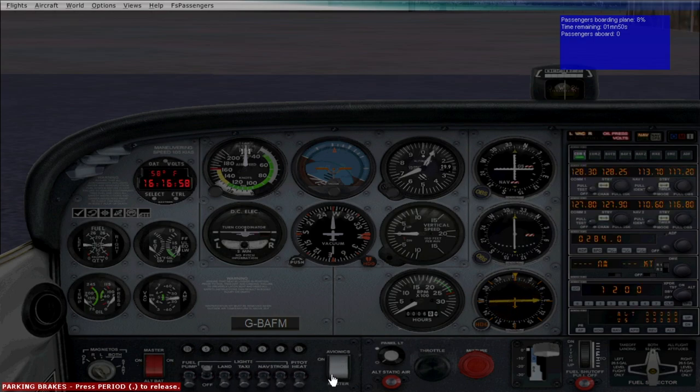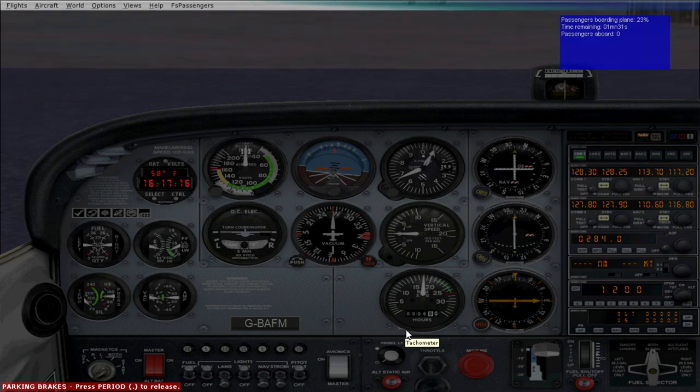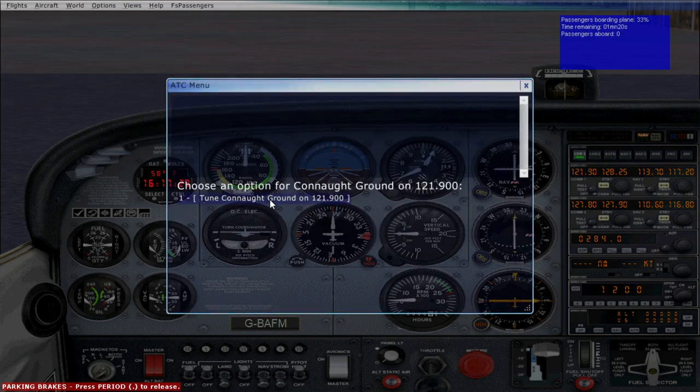Master switch on, avionics, fuel pump on, taxi lights on, pilot heat. We don't need the panel lights. Let's get both engines on — there we go, revs coming up nicely. I left the throttle on so I'll take it off. Now we need to get air traffic control and tune into the ground.